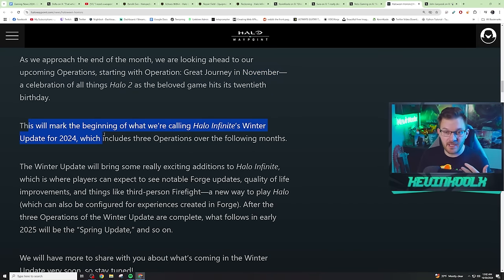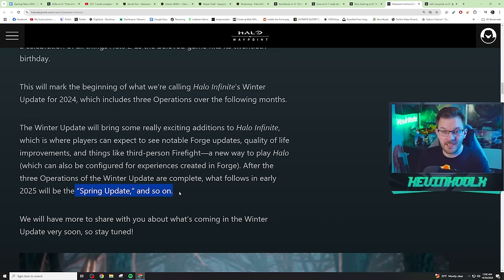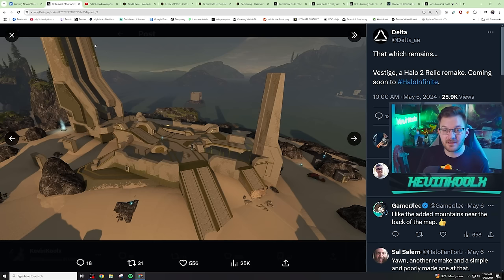This upcoming Operation in November starts off the winter update, which is going to cover the next three operations. Following that will be the spring update, which falls in line with when we'd see these types of leaks — when they update files and upcoming content for the next three operations, because all the content for operations one, two, and three of that season are all planned, done, and made, just needing to be released in that trickle of content that pseudo-live-service Halo Infinite offers.